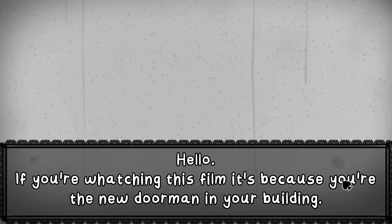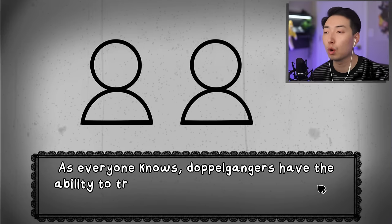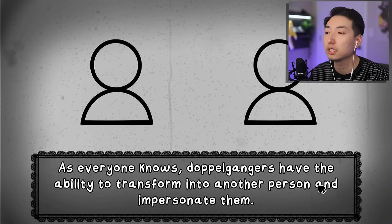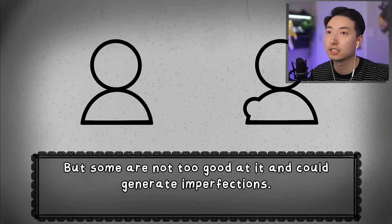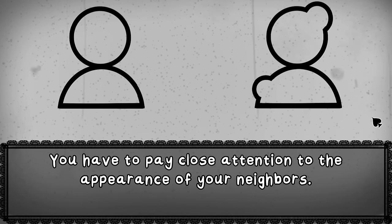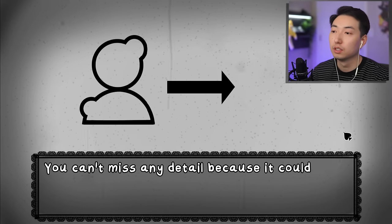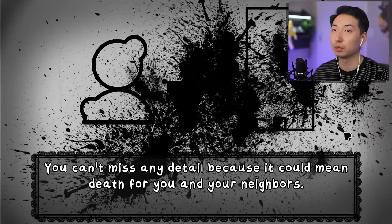Hello, if you're watching this film it's because you're the new doorman in your building. Your job is to determine whether the person who wants to enter the building is a doppelganger. So basically I choose who goes in or not. As everyone knows, doppelgangers have the ability to transform into another person and impersonate them, but some generate imperfections like bumps on their heads and shoulders. You have to pay close attention to the appearance of your neighbors. Remember to fill out the checklist for each neighbor - you can't miss any detail because it could mean death for you and your neighbors.